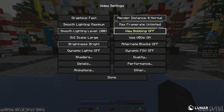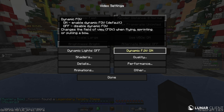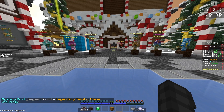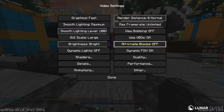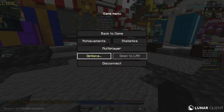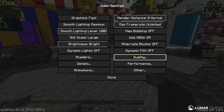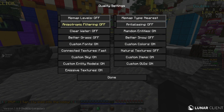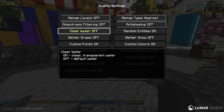Dynamic FOV I turn off because it just makes my FOV a bit too much - I don't really like a large amount of FOV, so keep it off. Moving on to quality: minimap levels turn that off. Anisotropic filtering I usually keep off because it'll make your game very laggy.